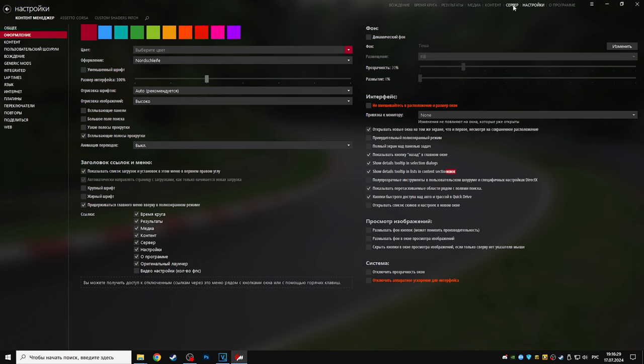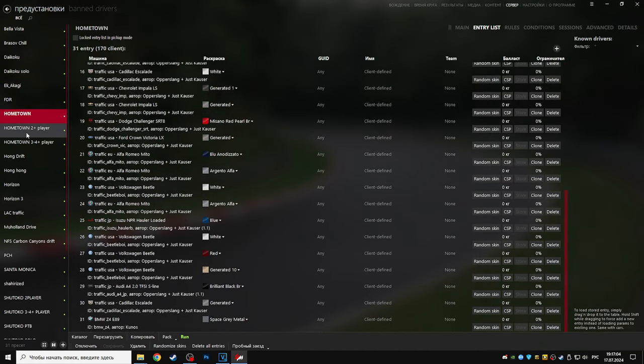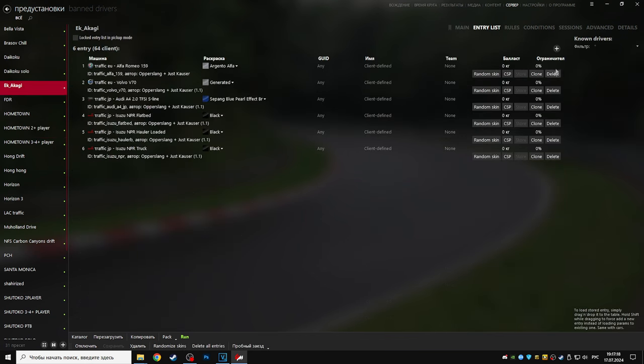Теперь тут появились пресеты серверов. Заходим во вкладку Entry List — в ней мы устанавливаем машины и трафик, который хотите использовать. Вы можете менять трафик и добавлять любые другие машины. Главное, смотрите, чтобы количество добавленных машин не было больше, чем Capacity, указанное во вкладке Main.